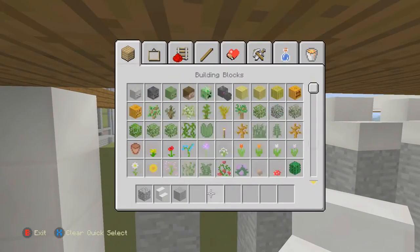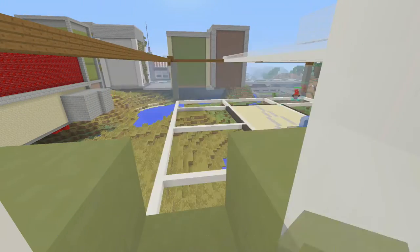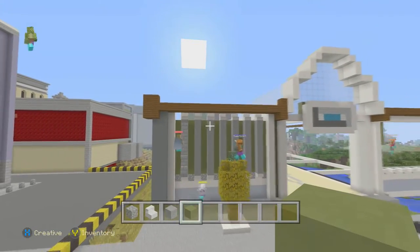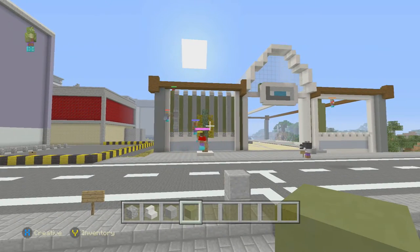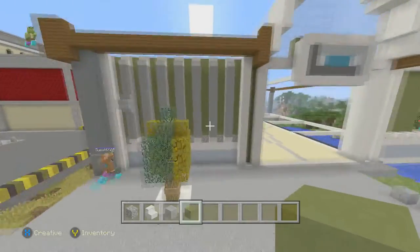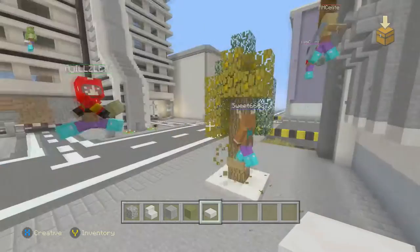If we just fill this in with green — yeah, let's go with that. Everyone, we don't want too much detail. It kind of looks like a big radiator at the moment, but I think it looks okay. I might add in some — wait, that gives me an idea!